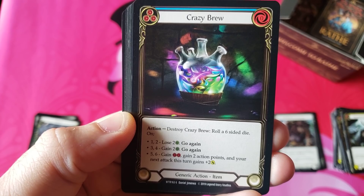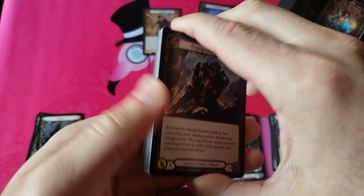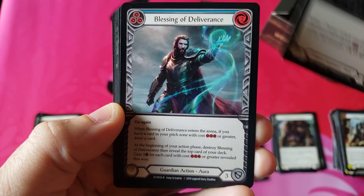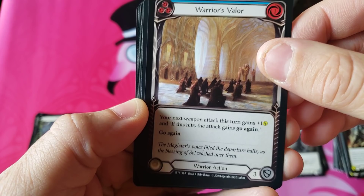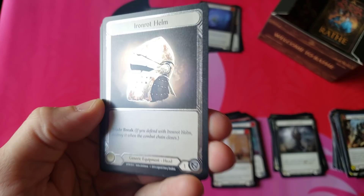Crazy Brew alpha print Savage Feast - our first super rare of the day. Very very cool card, absolutely beautiful. Coming through with a common Sink Below. Remember when you check values on TCG, make sure you're checking the actual alpha first edition versions, not the regular - there's a huge price difference. Blessing of Deliverance, Warrior's Valor, and oh - foil common! The helm - the flipping common helm for the cold foil!